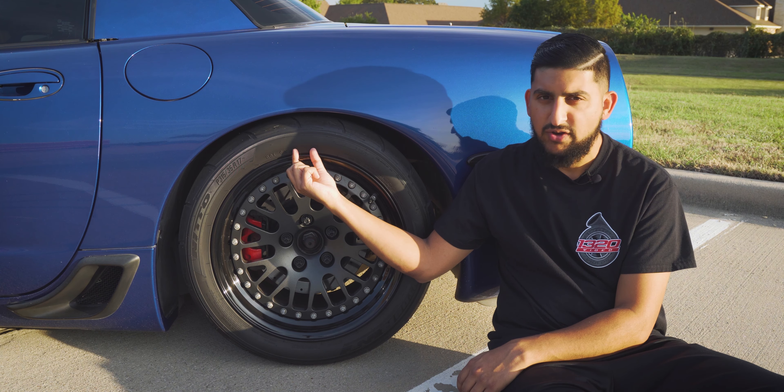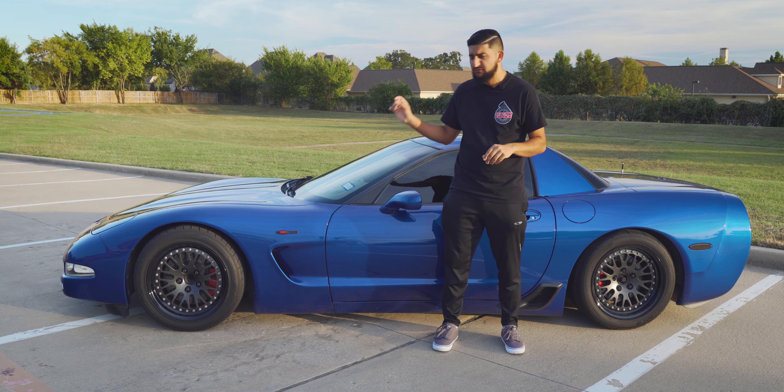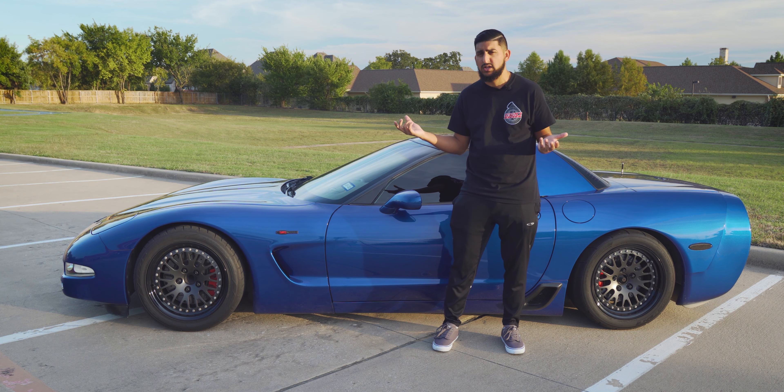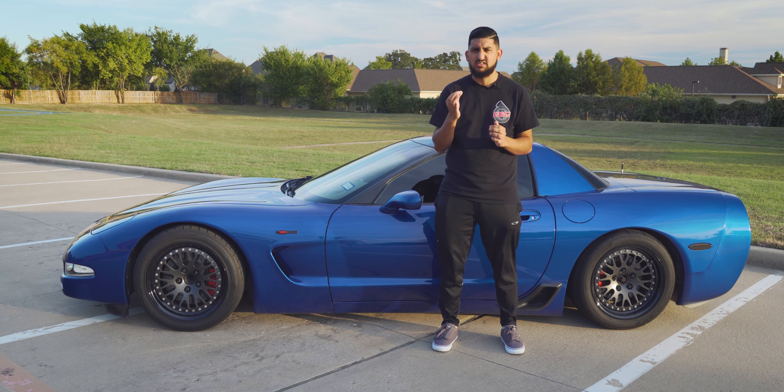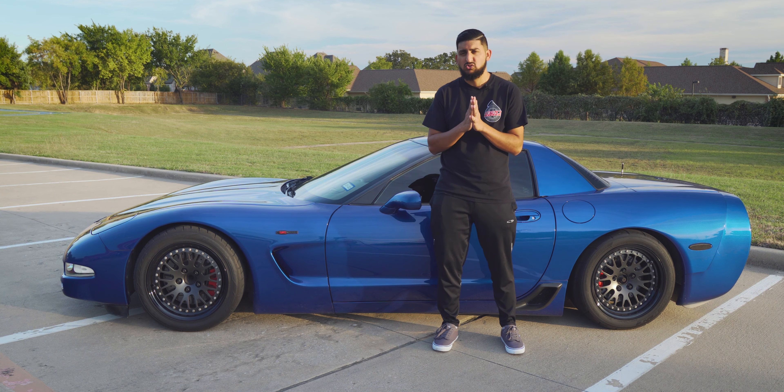Number four — now that you've got a shifter, seats to hold you in, and good tires — is to lower the car. From the factory these cars sit way too high. They make it easy to lower: the car comes with factory lowering bolts you can just turn to drop the front and rear. If you want to really dial in a specific ride height and get better feel than the factory leaf springs, you could also upgrade to coilovers. My car is slammed to the ground.